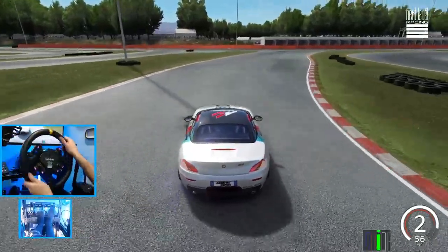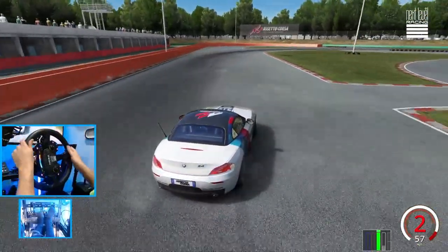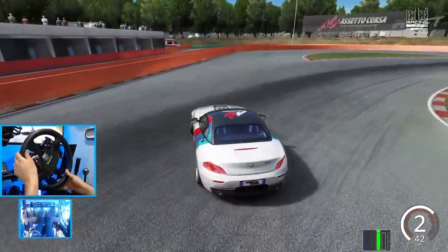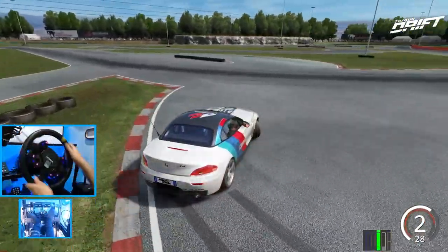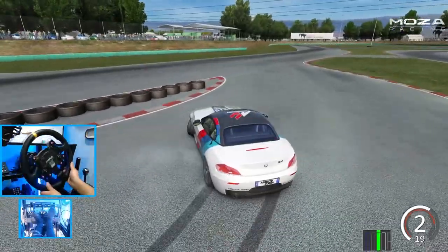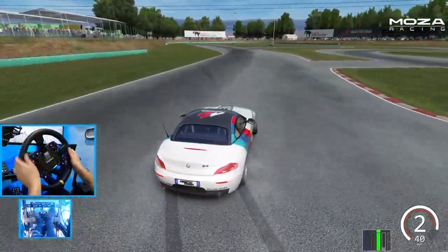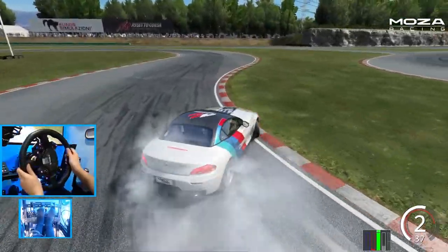It's going to go into third if we go too fast here. Got the throttle out. This is going to be a lot harder than I thought. It's going to involve a lot of left-foot braking. Drifting automatic — definitely not an easy thing to do.